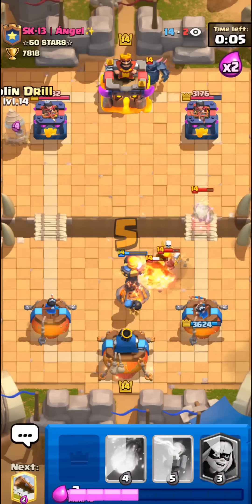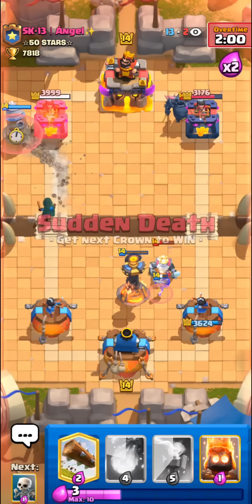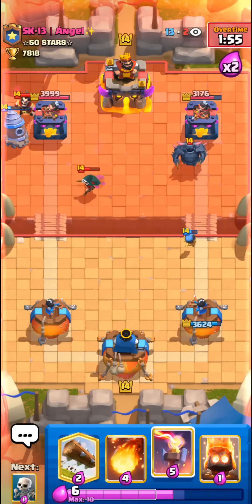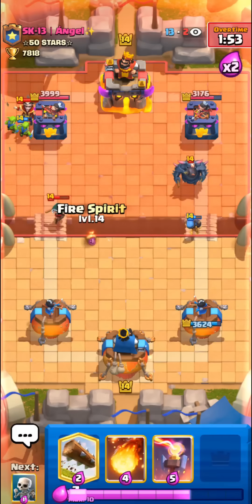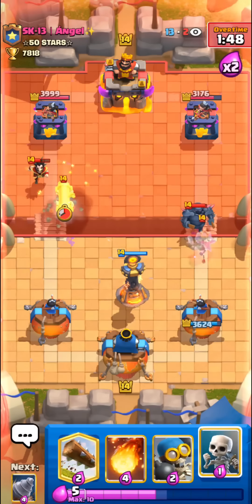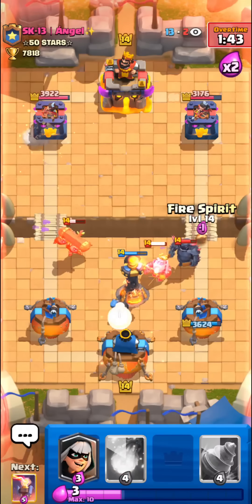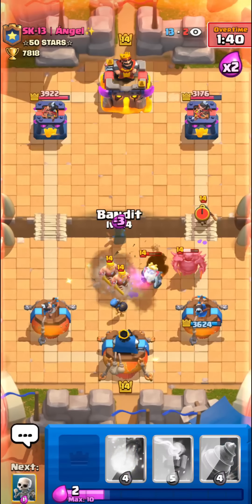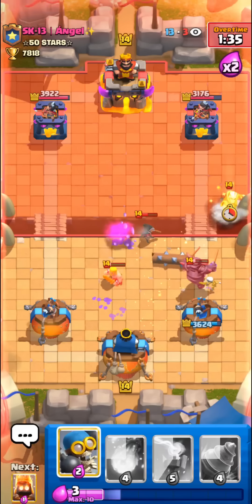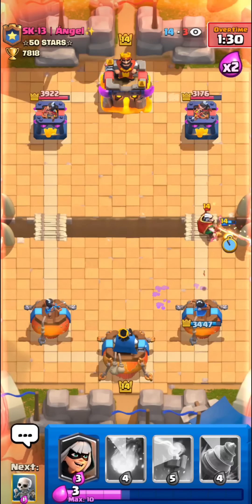Not really going to do too much with our Goblin Drill this time, but we need to get one stab on his tower. Going with another drill now because he just spent his Ghost, so I don't think he has it back in cycle. Looks like he goes with the PEKKA, but the Goblins will do quite a bit of damage to his PEKKA and the Bomber is staying alive for quite a while. Setting up an early Inferno Tower — it's also really nice to have Fireball in this matchup because his Magic Archers won't get too much value.